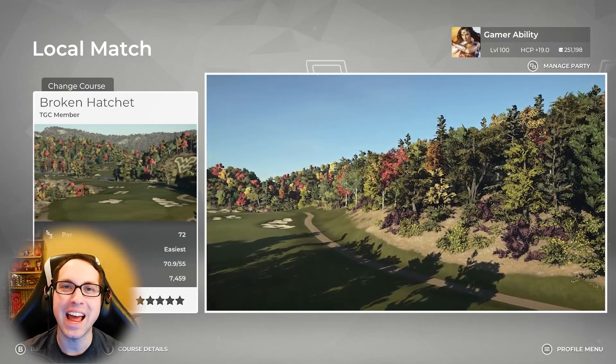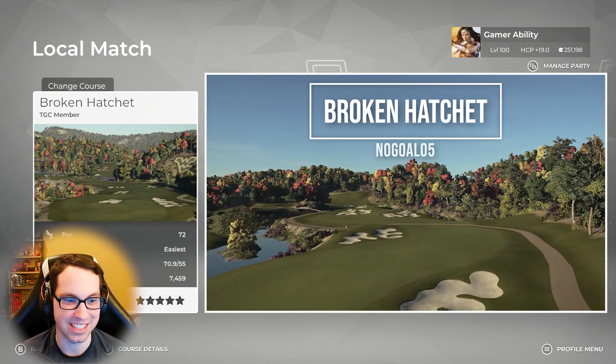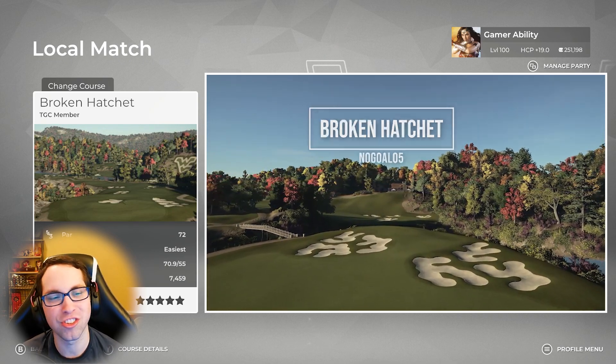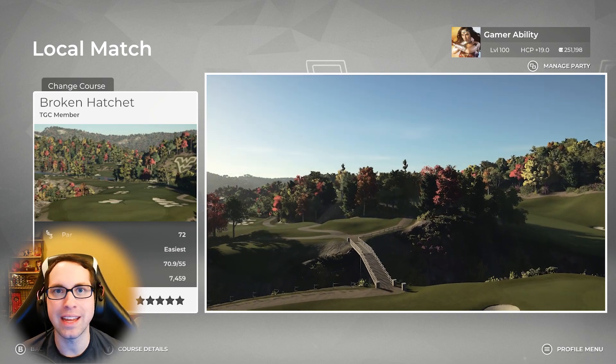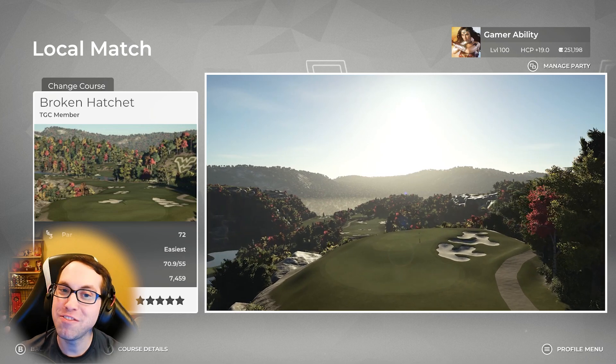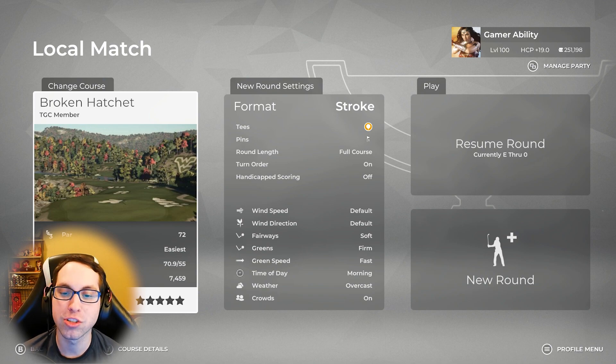Today we are diving into Broken Hatchet by nogoal05. This course was from the National Treasure design contest and it just blew me away — I keep coming back to it. It's based in West Virginia, and nogoal05 just crushed it. Everything about this course is perfect: the environment, the elevation changes — it is just gorgeous. We're playing from the yellow tees, pin location number one, default course conditions — soft fairways, firm greens, fast green speeds. Thank you nogoal05 for all the hard work.